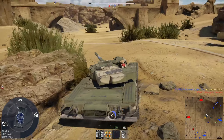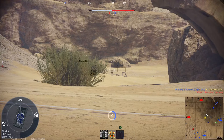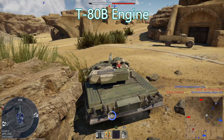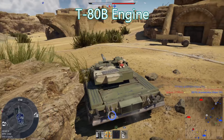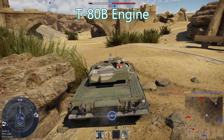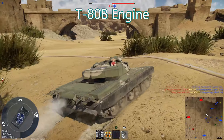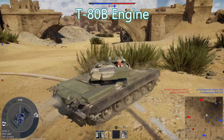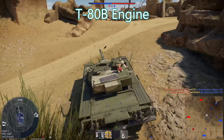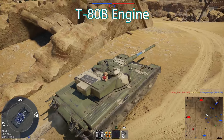We'll start off by looking at the mobility. The 292 is essentially a T-80B in terms of mobility — it uses the improved gas turbine, giving it a fairly good power-to-weight ratio. In the forward gears it's reliably quite powerful, turns pretty well, and reverses pretty quickly. However, its top speed in reverse is quite poor at only 11 kilometers an hour. This is still good for a Soviet MBT at this battle rating, but compared to something like an M1 Abrams or a Leo 2A4, it definitely feels pretty sluggish.